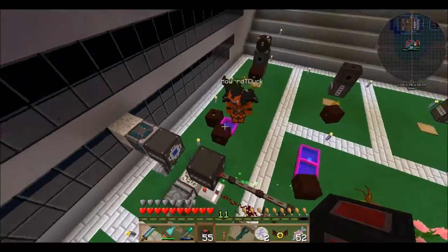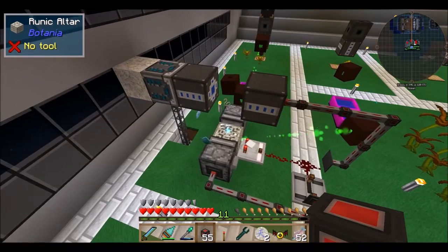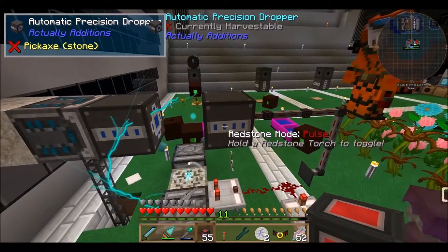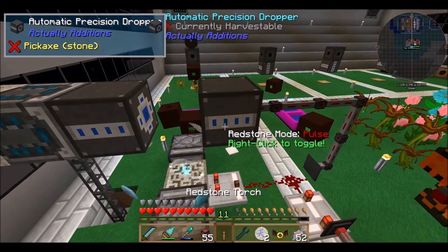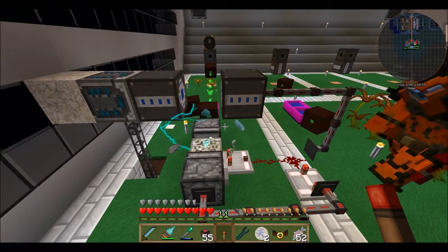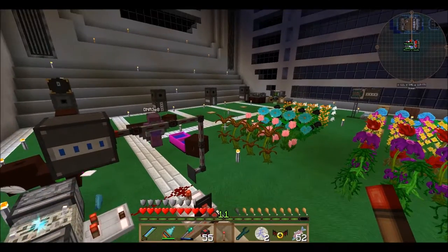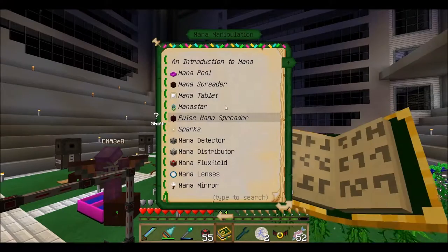I was trying to think through ideas of how to get something like this done and couldn't figure it out. There's probably about 50 million simpler ways to do it than this. It's done - but it didn't do anything. It didn't drop a living rock. Maybe the RF Tools timer with a one-tick time? It pauses on redstone signal but doesn't have a redstone - we need one that will only be active when getting a signal. How does the Botania hourglass work?